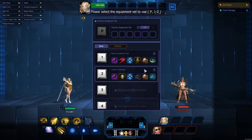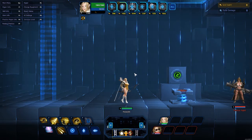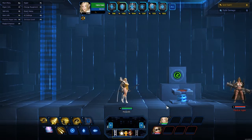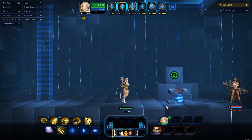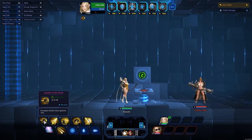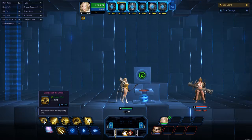We're going to go with the custom settings on two — I did not name it because I'm lazy. Let's amp up my level so I can use my ultimate. Now let's look at the skills. My passive, Guardian of the Winds, increases Selene's move speed by 15%. Doesn't sound like a lot — trust me, it is.